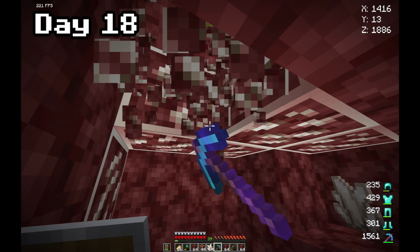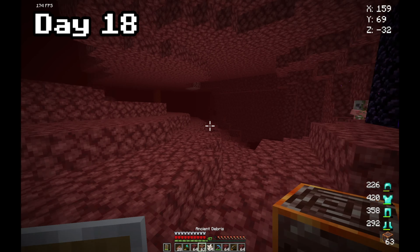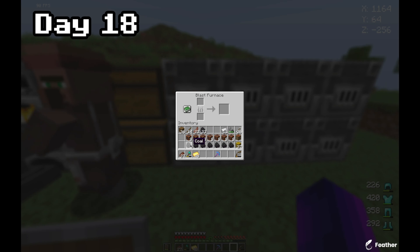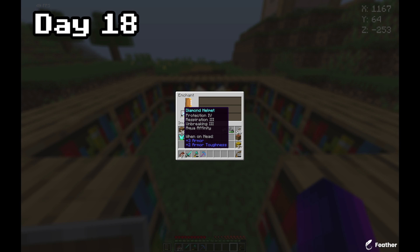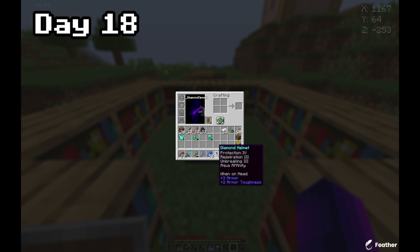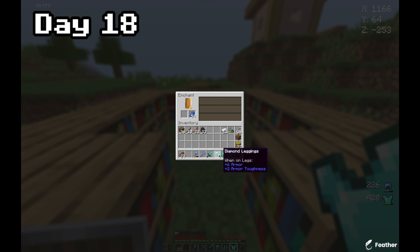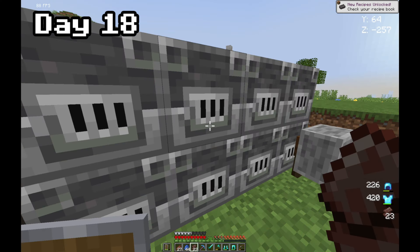Now we can make our way back to the base. That took absolutely forever but at least we got some extra ancient debris and XP. Now I can start smelting all of the ancient debris and enchant my armor. Protection four, that's good - oh my god, no way, I think that's nearly perfect enchants! Efficiency four, not the greatest but it's okay. Let's collect this ancient debris to get the XP and hopefully get back up to level 30.